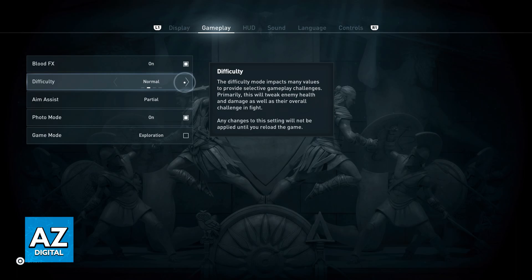However, if you go into the gameplay settings for Assassin's Creed Black Flag, you will not be able to find this difficulty slider anywhere in the options.